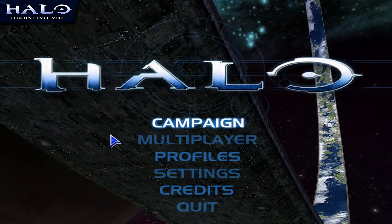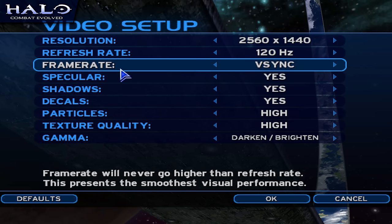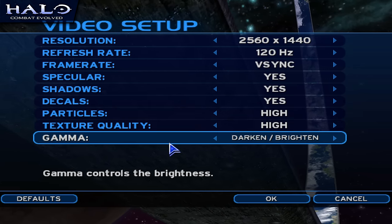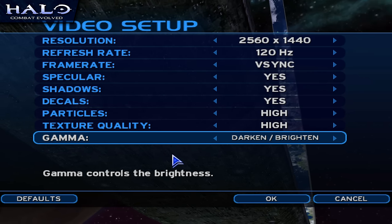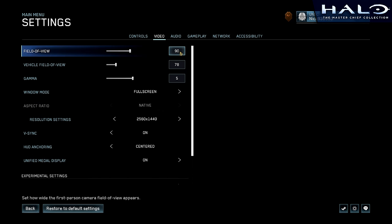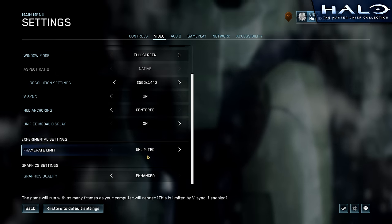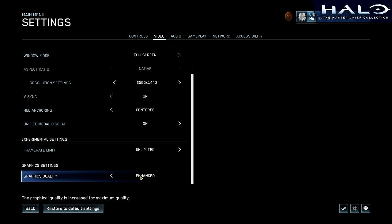For this comparison, I'm using Gearbox's initial port of Halo on the PC, with the settings pushed as high as possible at a forced 1440p resolution, along with a tweak to the field of view to extend it to 90 degrees. We'll be comparing it to the Master Chief Collection version, that will also be running at 1440p with a 90 degree field of view, and the settings set to the highest available option, Enhanced.